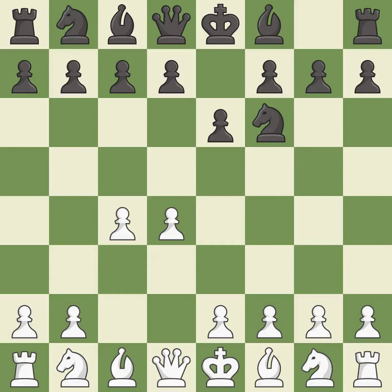e6 opens up a line for the dark-squared bishop and prepares to castle quickly, while preparing to push a pawn to d5 and recapture with a pawn if captured. The Catalan opening is a slower, more positional opening where white prepares to fianchetto the light-squared bishop on g2, where it will help control the center.